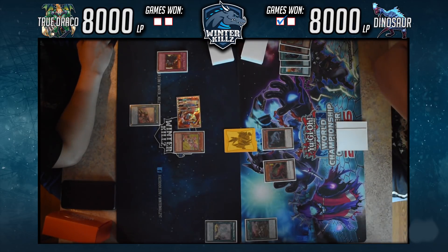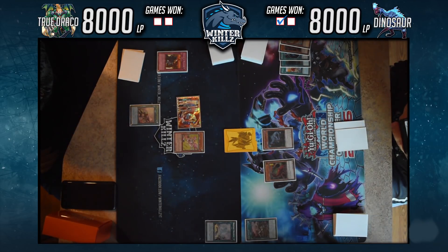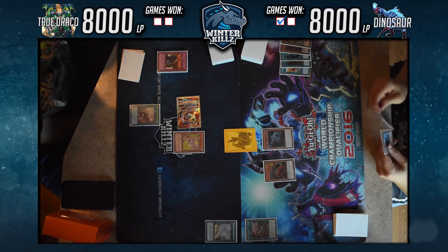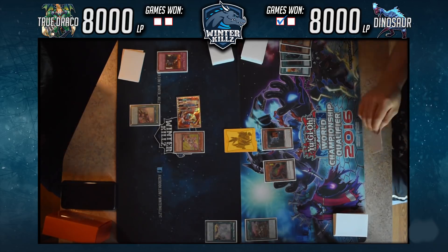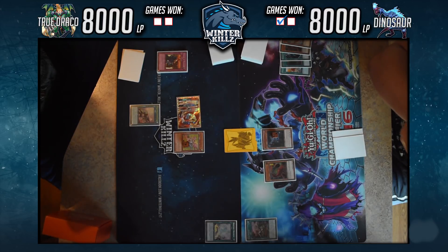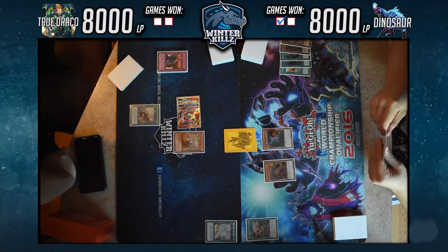He did summon Giant Rex off Petiteranodon, so he can still get another Giant Rex on board by banishing it. The banish effect is once per turn, but he gets it out a different way. We place dice on cards to track expended effects — it's easy to forget things even outside a tournament setting. He then summons Ultimate Conductor Tyranno by banishing Petiteranodon and Giant Rex.